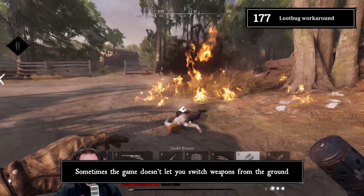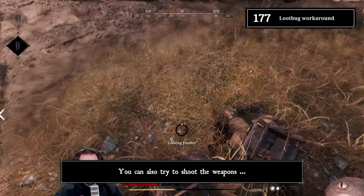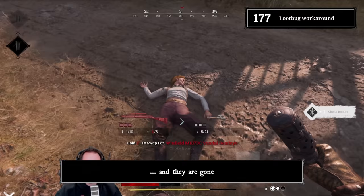Tip 177: Loot bug. Sometimes the game doesn't let you switch weapons from the ground — this is a known bug. A reliable workaround is burning the body and using a choke bomb; afterwards you can loot the enemy weapons. You can also try to shoot the weapons, but that might end up totally bugging them out and they disappear.